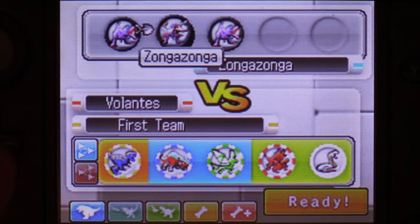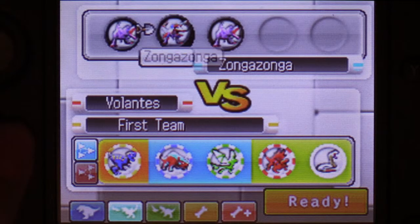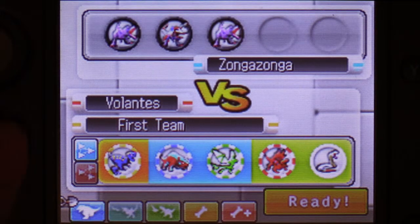So go for Zonga Zonga first, that's all I'm saying. Zonga Zonga's weakest skill has a power of 131, which is ridiculous, and it costs 350 FP — all of his skills are incredibly expensive. Are we ready? This is the real final battle, viewers. Wish me luck. If we lose, it's all over.